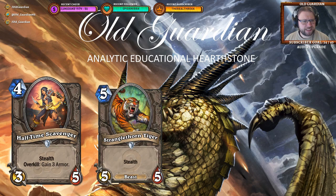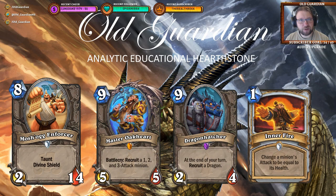An interesting neutral stealth minion: Halftime Scavenger, a 4-mana 3/5 with stealth and overkill — gain 3 armor. The overkill effect is probably not going to be very useful. But a 4-mana stealther — we don't have any good 4-mana stealthers in the format right now. The closest we have is Stranglethorn Tiger, which is a 5-mana 5/5. And that's kind of the problem with Halftime Scavenger, because I don't put a lot of value on its overkill ability, which means going in one turn later with Stranglethorn Tiger just seems like it would be better.